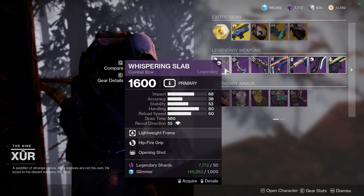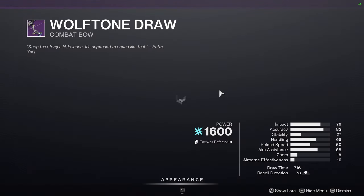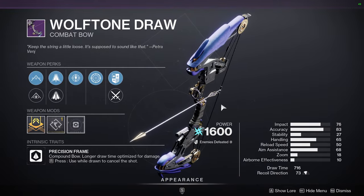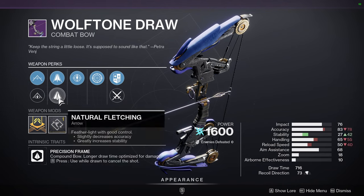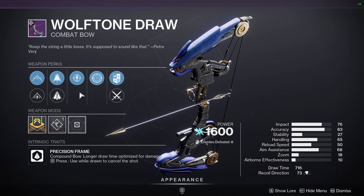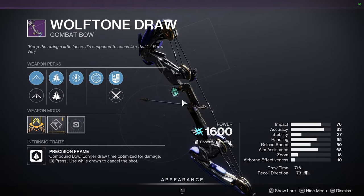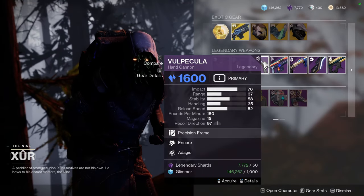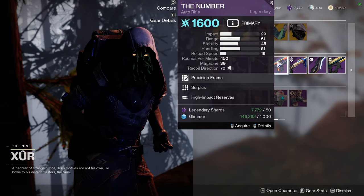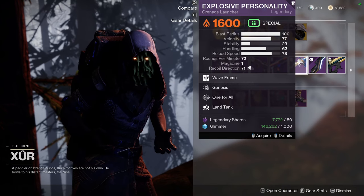For Xur's weapons — Whispering Slab with Hipfire Grip and Opening Shot. Wolfbone Draw with Threat Detector and Frenzy — I believe this is the one from Season of the Lost. It's a precision frame with a good draw time and polymer strings to bring that draw time even lower. I'm not the biggest fan of Frenzy because sometimes the game just won't proc it even when you're in combat. Volt Pecula with Encore and Dodge-io — actually Surplus and High Impact Reserves. Ignore that. Explosive Personality is a red border weapon, so definitely get it — it's a really good PvP weapon.